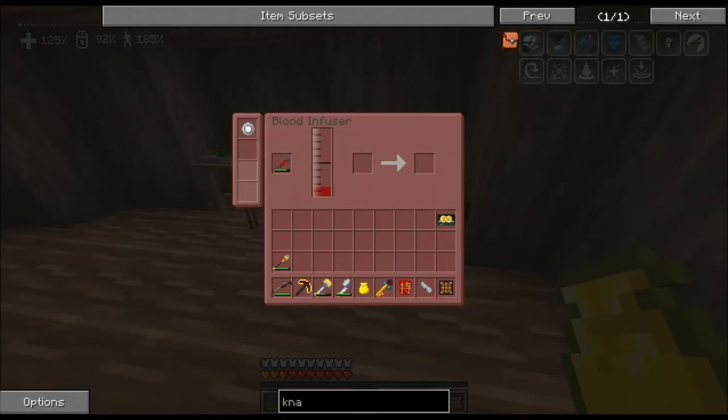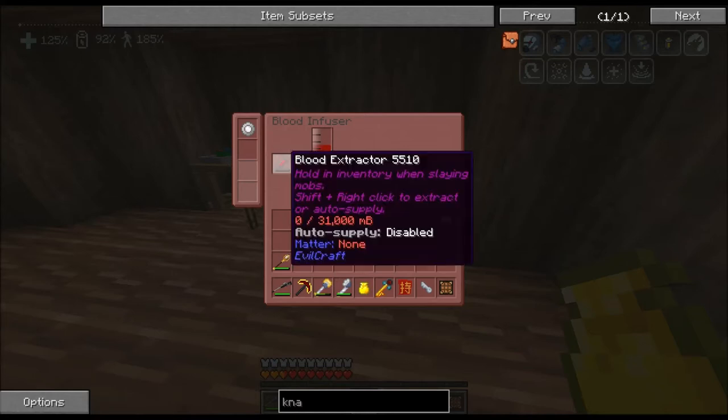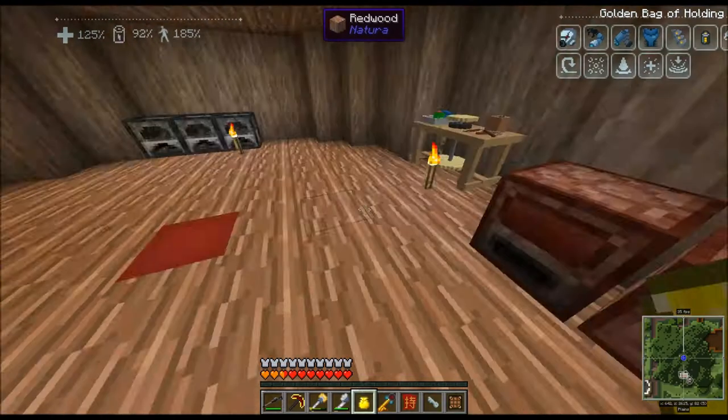I want to make sure I'm getting blood because I use it for repairing my armor. Then we're going to make some power stone trackers so we can find the Abyssal stronghold, and I think we will be doing good things.